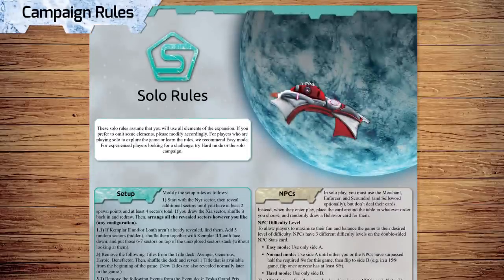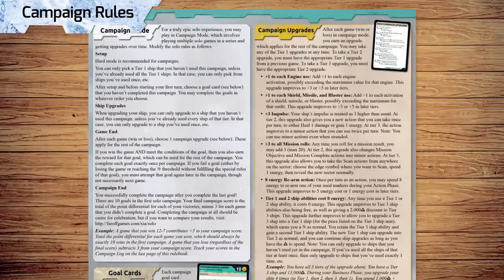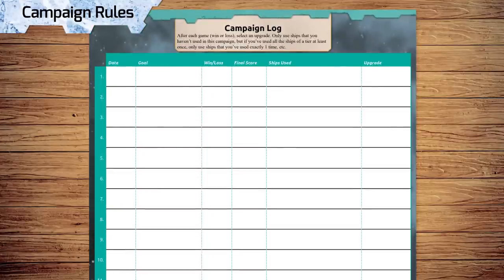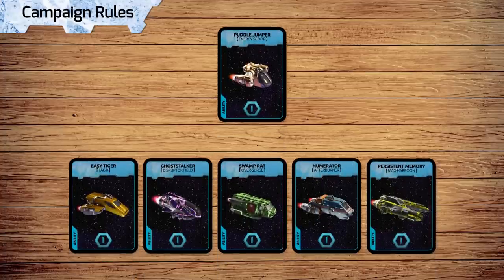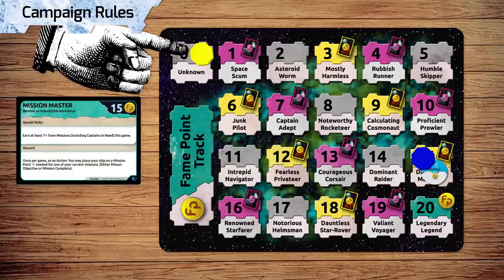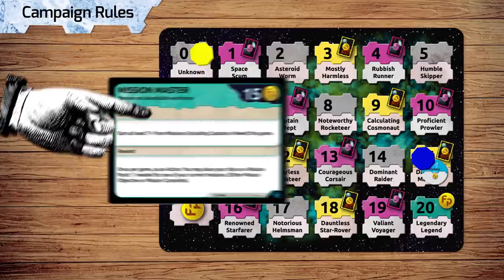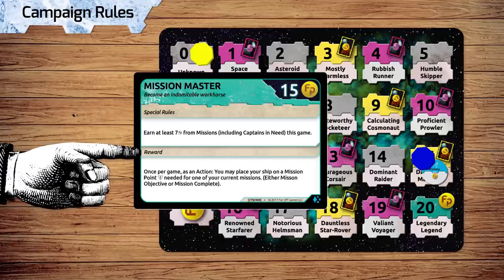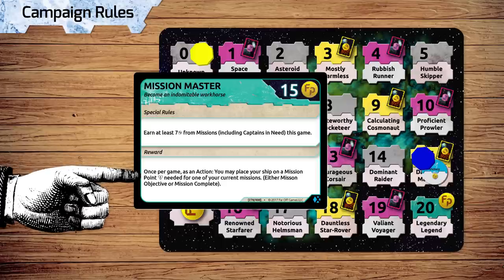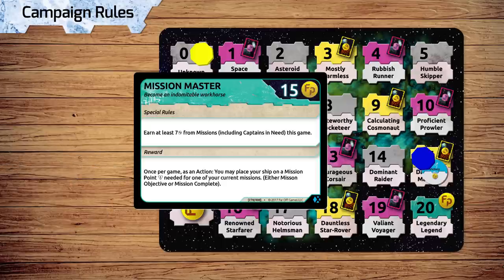After you've learned the solo game, you can try your luck in the campaign mode. Campaign mode is played over a series of solo games on hard mode. As an added challenge, you also cannot reuse a ship until you've used all ships of that tier. The goal of each campaign game is to reach the fame point total before the NPC ships, and meeting the special conditions of your chosen goal card. If you beat the NPCs and complete your goal, you gain that goal's special reward for the rest of the campaign. If the game ends and you haven't completed your goal, even if you reach the fame threshold first, you must attempt the goal again later in the campaign.